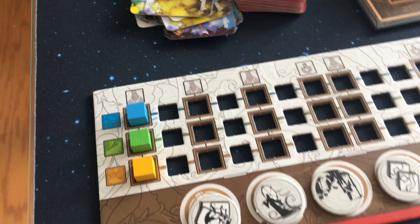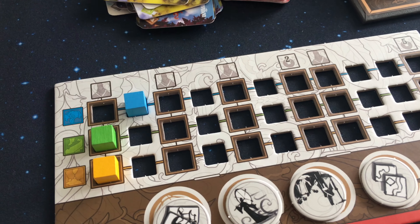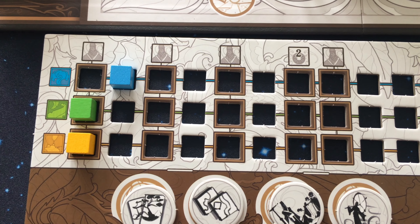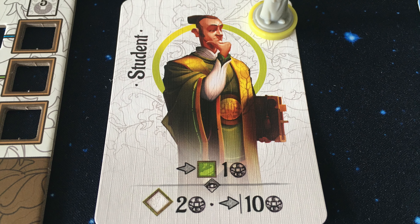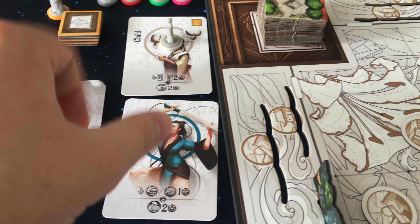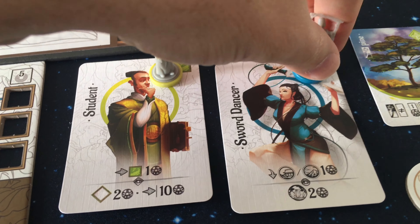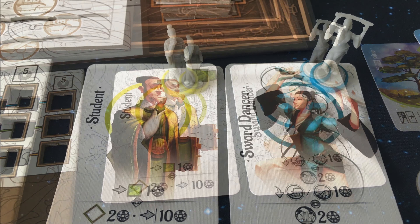Each player starts with a random character, and the marker matching that character's color moves up one space at the beginning of the game, giving you a small bonus. This character also provides a skill that can be used as long as you still have that character's mini on its card. Once you gain another character, you must decide which one to keep on its card for the bonus and which one to place on the board to score its sight bonus.